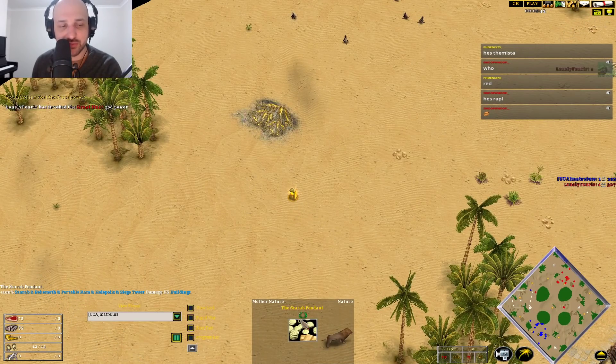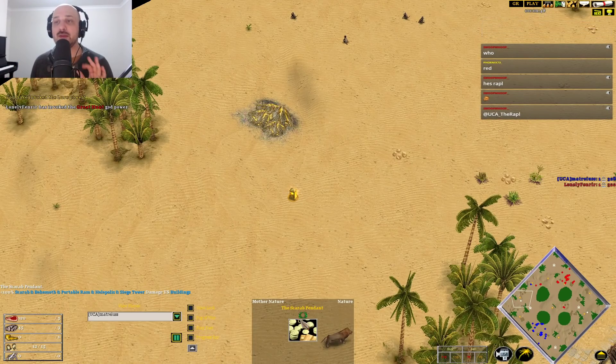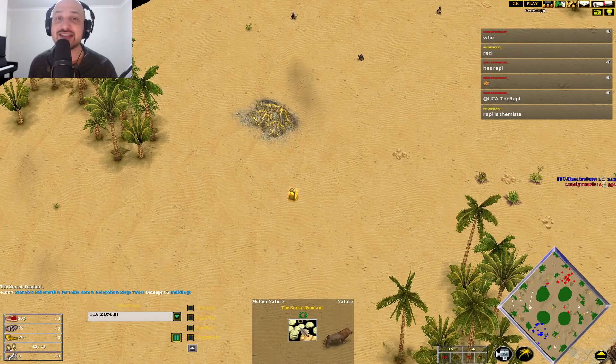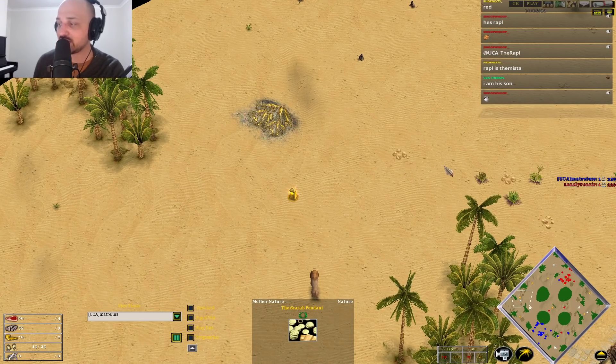We've got the Scarab Pendant relic on the map — this really is bonkers. If you play on Extended Edition with the Chinese and specifically Shenong, this relic makes Shenong S-tier plus plus plus. You cannot beat that god with this relic — it's the best god in the game. But if you're playing on Voobly, you have no access to that. Still, it's an incredibly good relic — it gives your portable rams, Heliopoli, and siege towers 100% bonus damage versus buildings, meaning one siege weapon is equivalent to two worth of damage.